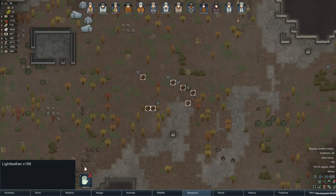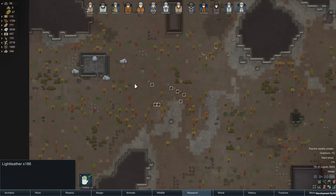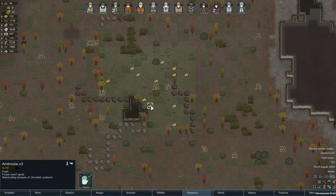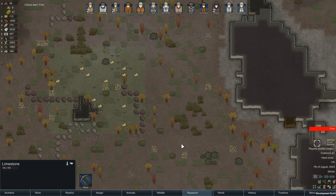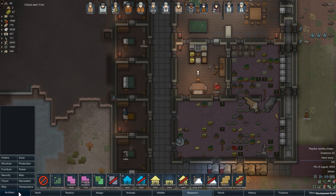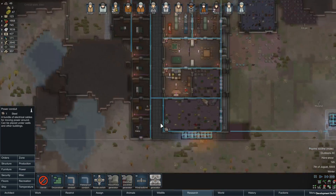Alright, what do we got in the cargo pods? It's fine, we can sell it. It's a long way away though. Look at all this ambrosia. Where's the oak tree? I don't even know where it is - I hate that event, it's so annoying.